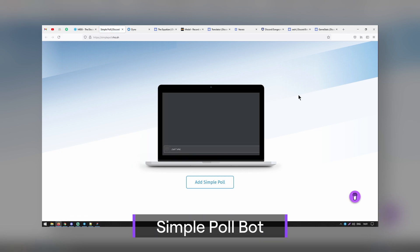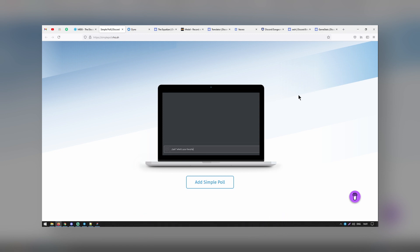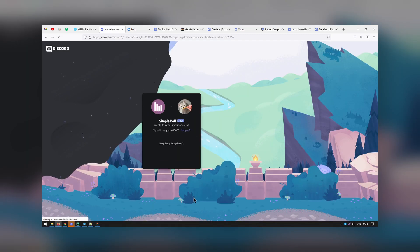The Simple Poll bot is exactly what it sounds like — it simply allows you to create polls on your Discord server. You can decide who gets to set up polls so that you can frequently get feedback from your community. The more you understand what your community enjoys about your channel and content, the better you can please them as a whole and set yourself up for success.